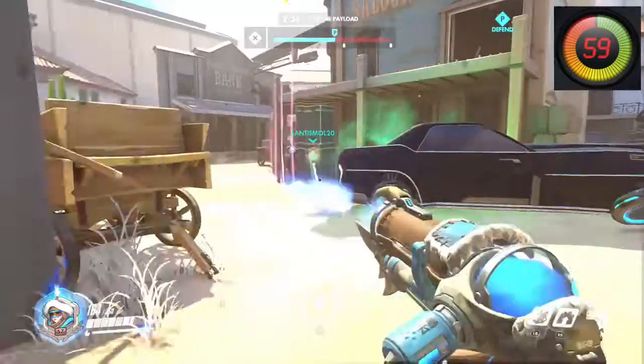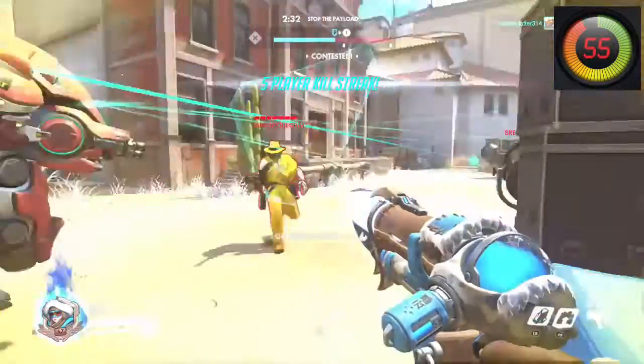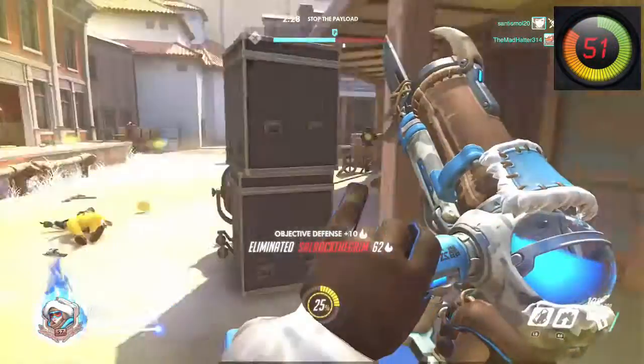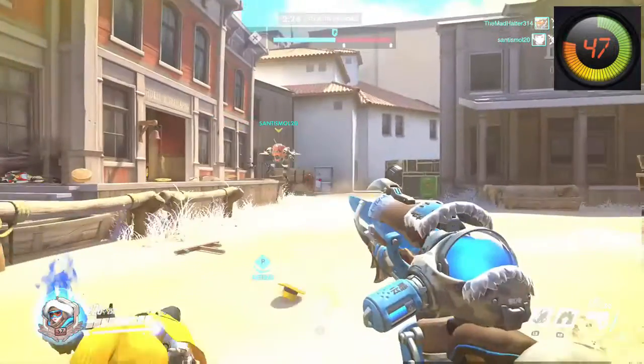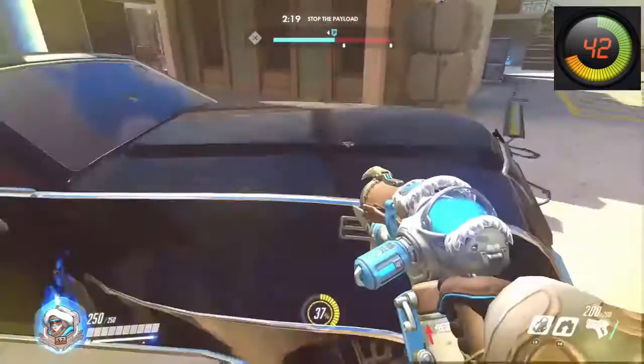Tip number one: get your zone on. Mei's basic attack not only applies a slow, but after two seconds of continuous damage it freezes for 1.5 seconds. It has a surprising amount of range and a lot of ammo. Combine that with her ability to fire long-range high-damage projectiles and you've got a zoning queen — so when you play Mei, fire away to keep enemies at bay.